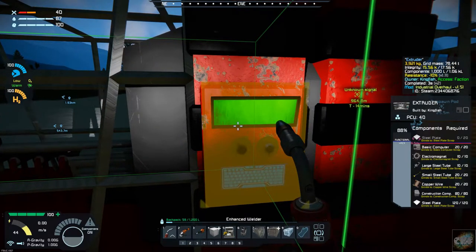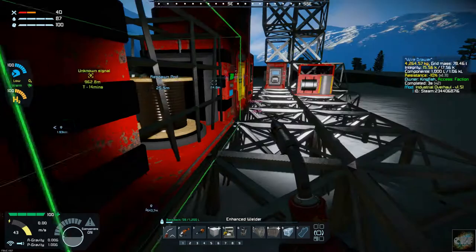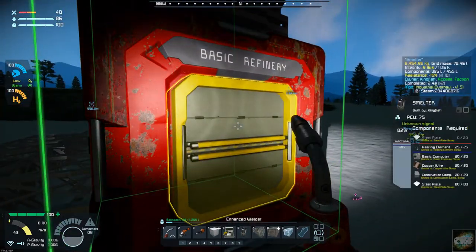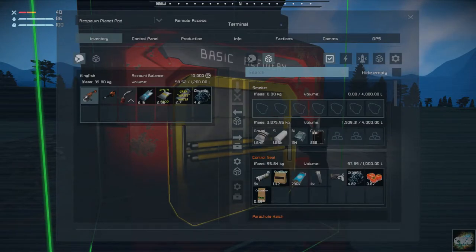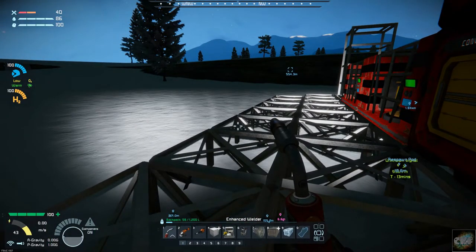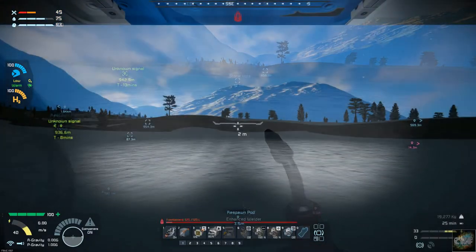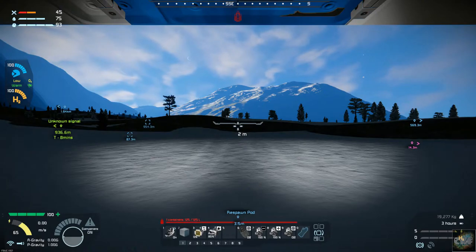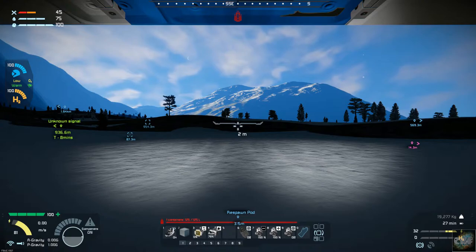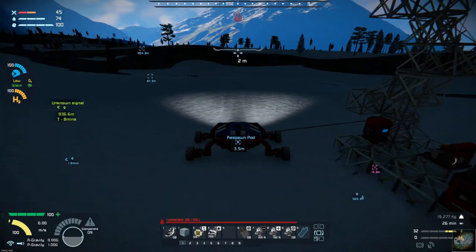We got another unknown signal that's pretty close. I'm going to run over there in a little bit, but first let me check — of course we're all out of iron. Let me go grab some stone, throw it in the smelter, and I will get back with you when we're ready to go get that unknown signal. I think there's also a problem with building the assembler that I'll show you when we get back.